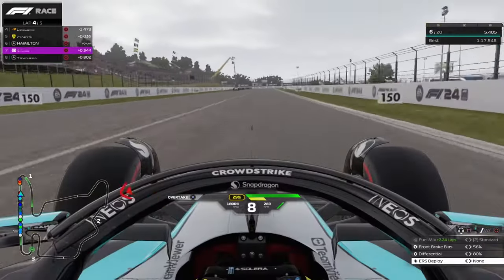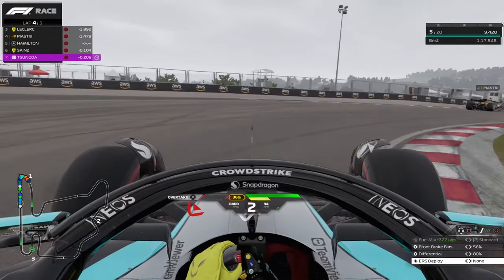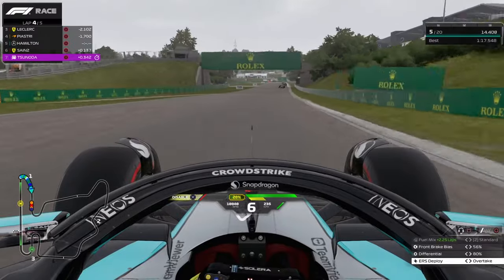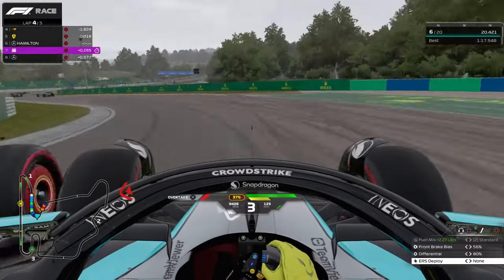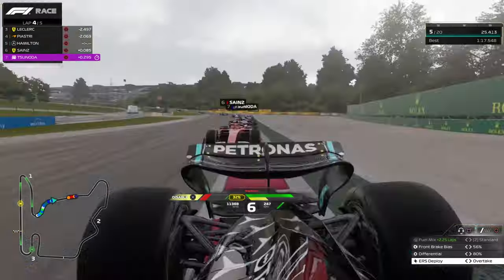The logo on the Ferrari garage monitors has been updated, reflecting the latest branding. Various UI improvements have been made across many areas of the game, contributing to a more polished and user-friendly interface. General stability improvements and minor fixes round out the patch, ensuring a smoother and more reliable gameplay experience.